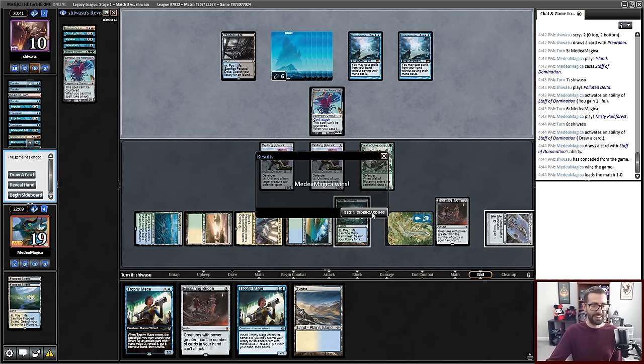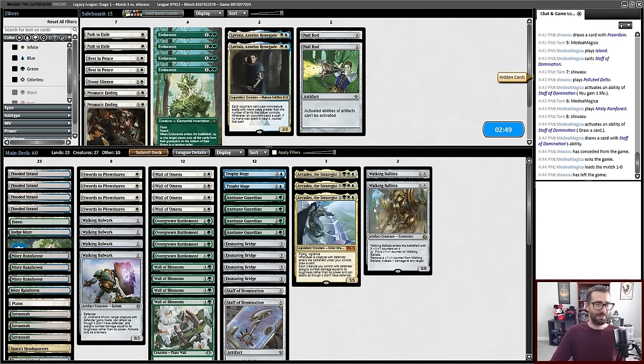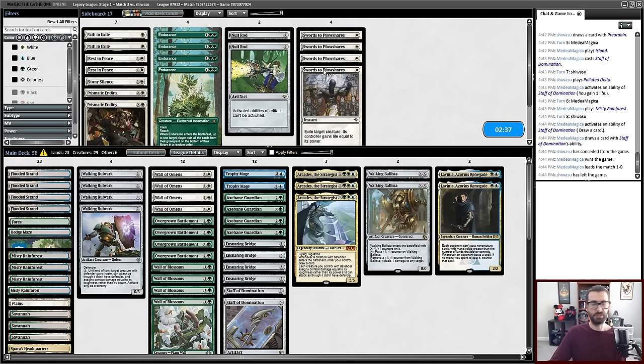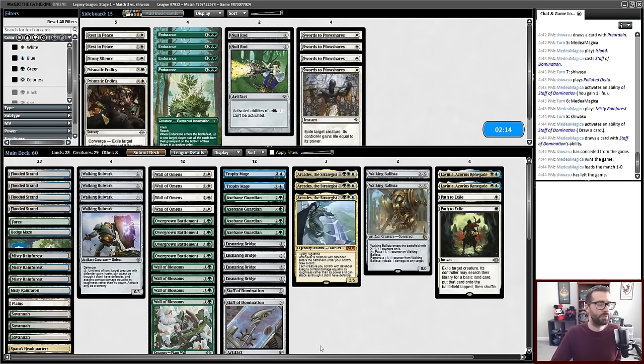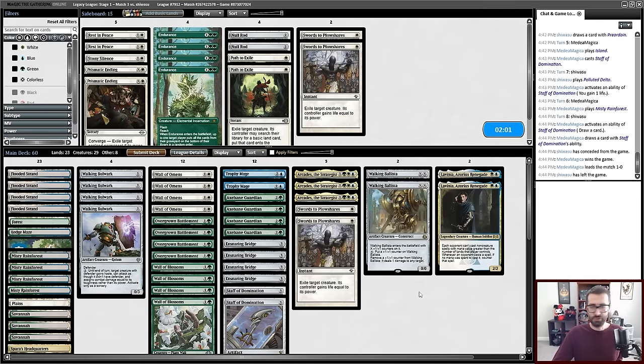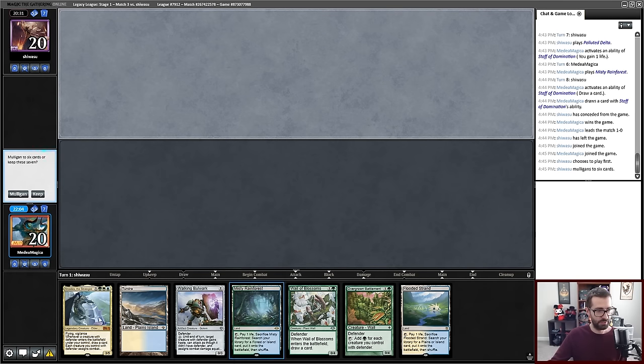Nice Emrakul, nice Emrakul. What am I doing in this matchup? Lavinia's not bad — pretty respectable versus Omniscience. Swords to Plowshares isn't really doing things here. Path to Exile for my own creatures? It has the upside of hitting something like a Vesuvan Drifter coming out of the sideboard. Actually, maybe I don't want to Path to Exile my own creatures because the count matters for Axe Bane Guardian and Overgrown Battlement. I'm just going to keep two Swords to Plowshares for a sideboard Juke. I don't have an Ensnaring Bridge in this hand, which is kind of the card that matters in this matchup, so I'll mulligan.